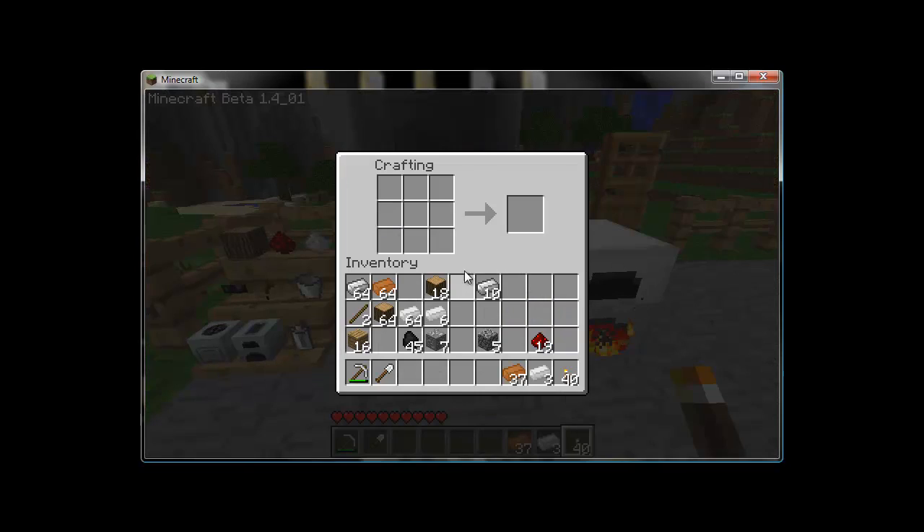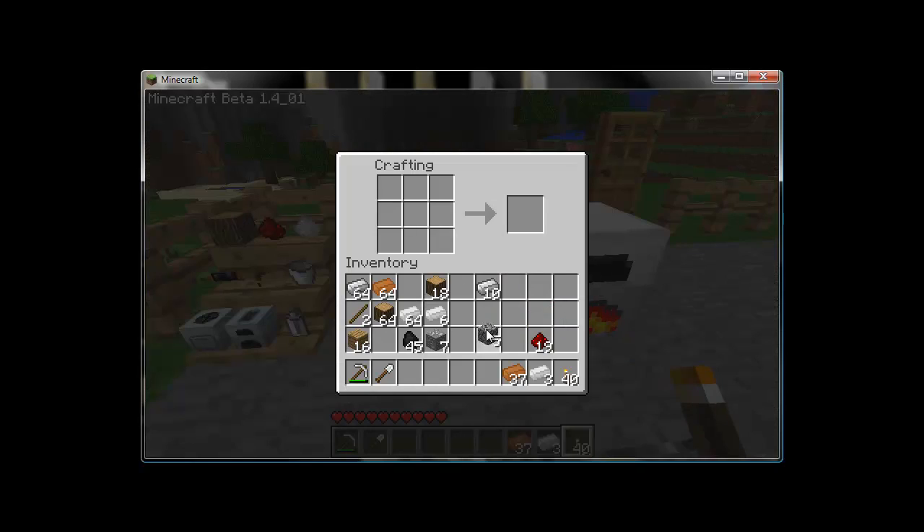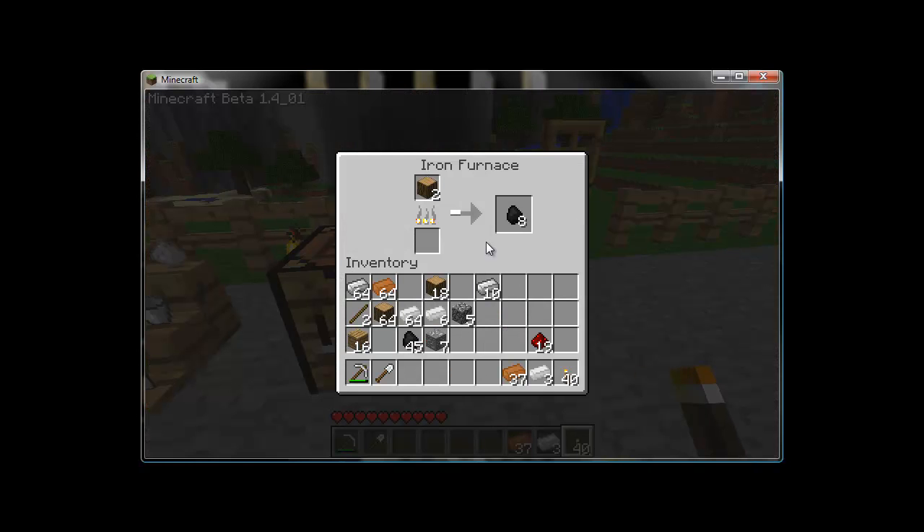To make an iron furnace, it's rather simple. You should know how to make a cobblestone furnace by now, so just take some iron ingots fresh from the oven and put them around your cobblestone furnace in the crafting grid. They place exactly like regular furnaces do. They don't catch stuff on fire or anything like that, so feel free to stack them however you like.